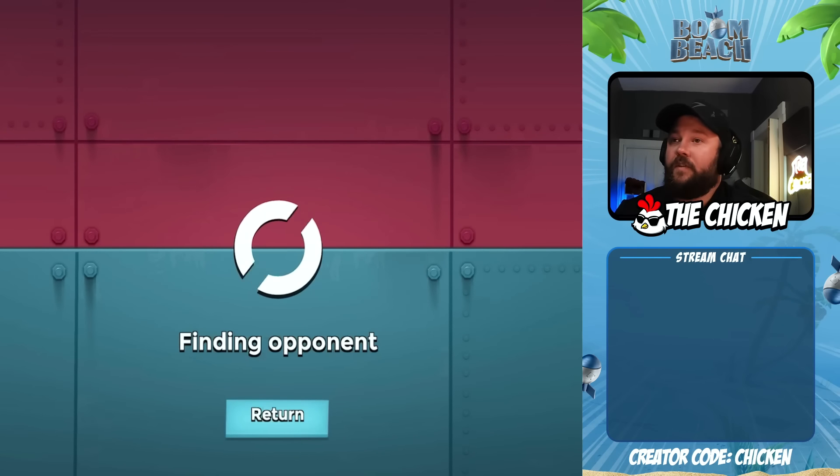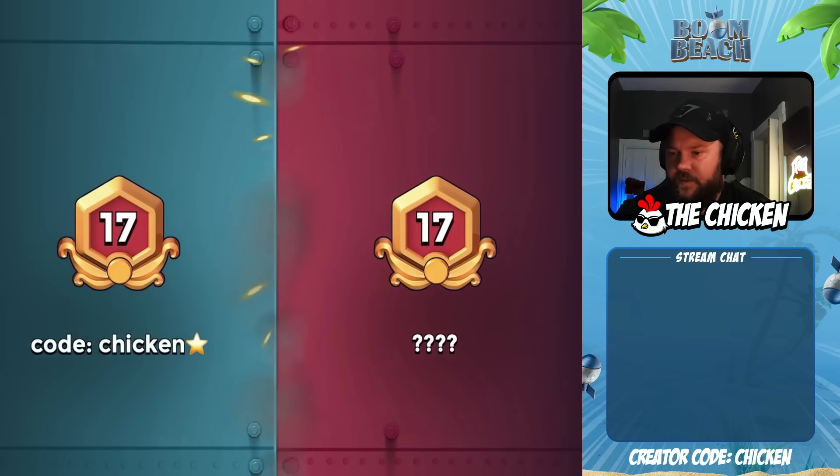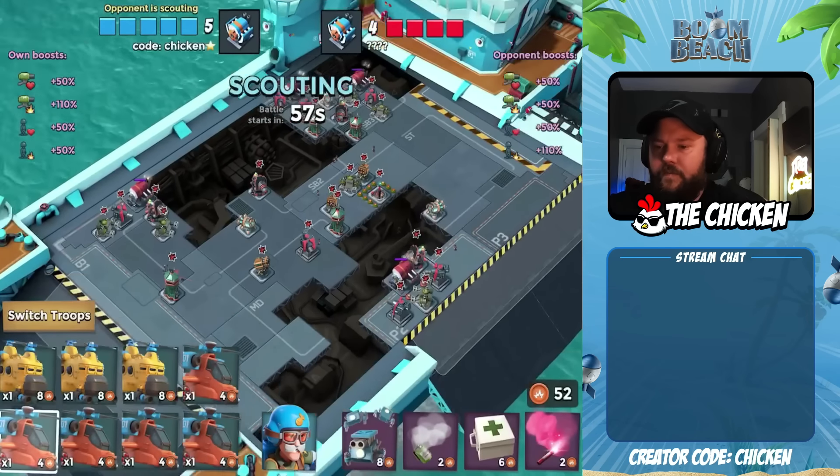The problem is we need to get to Diamond. We're messing around down here in 17, 18 — not where we want to be. We want to get to that Purple Rank at those Purple Chests ASAP. The good news is we've got all the good stuff for the most part.